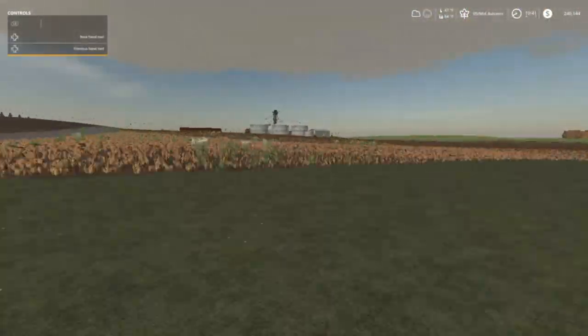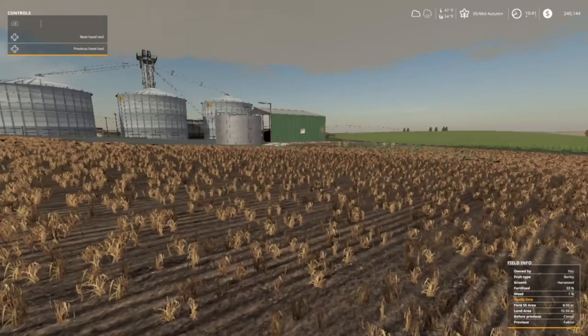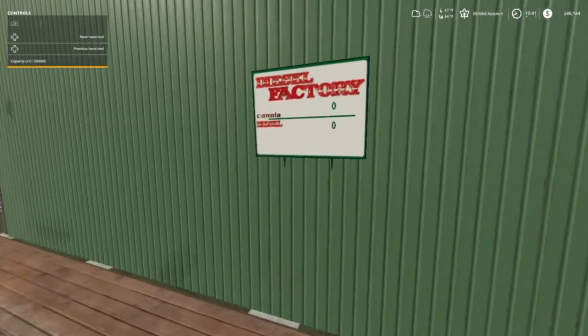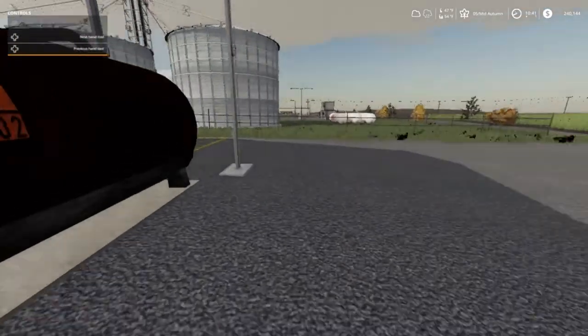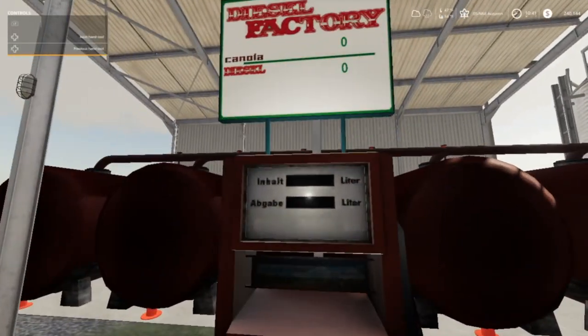Let's run over to the fuel place real quick and see what it says — yeah, canola and diesel. So when we harvest our canola we're going to bring a load up here and get some diesel.